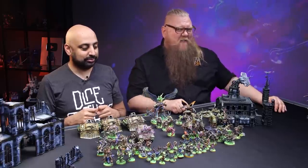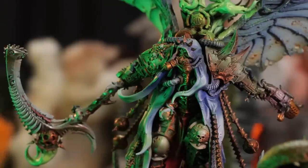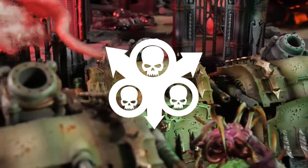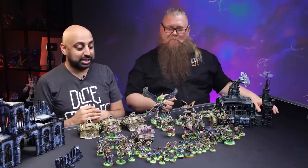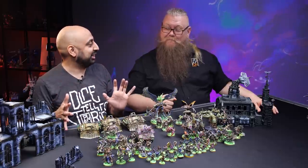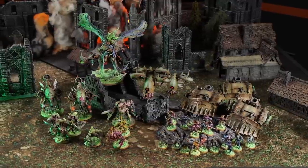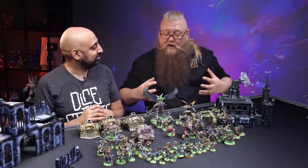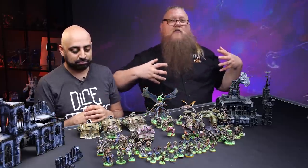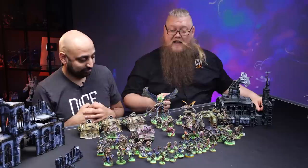Welcome to the Index Introduction for Death Guard in 10th Edition 40k. Death Guard are the sons of Mortarion. They walk to battle with the markings of Nurgle all over them. They are rotten through and through. They are tough as nails and they are coming to kick your butt. This is one of your favorites, Tycho — one of the fan favorites. It's a big beautiful army, all full of nurgly goodness.